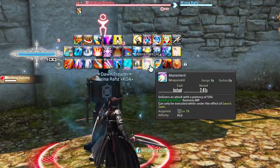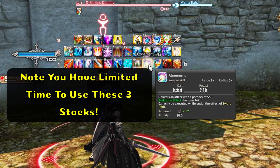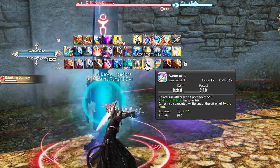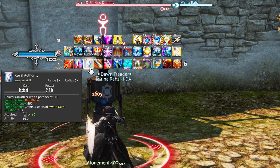After Royal Authority, you'll have Atonement. Because of Royal Authority, you have three stacks of Atonement that you can use for 550 potency, and it restores MP. This can only be used under the effect given to you after using Royal Authority, which is named Sword Oath.